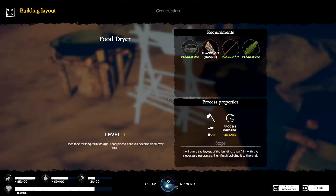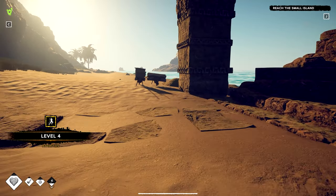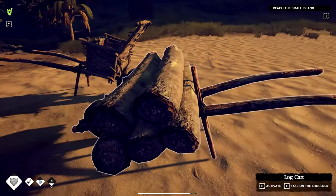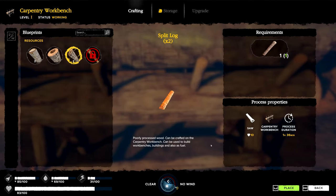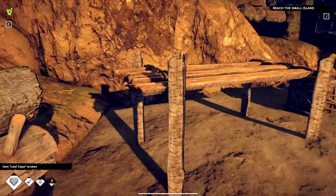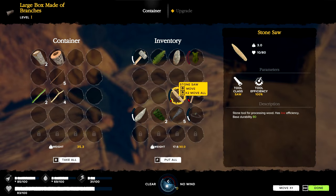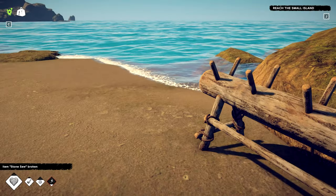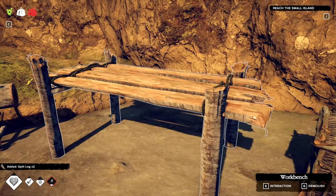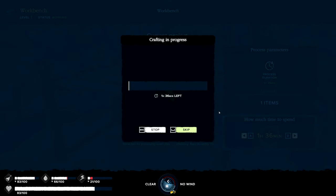Next we're going to craft the food dryer. We've already placed most of the required items except the split logs. This time instead of a hollow log we're going to make split logs, so we'll grab a common log and bring it over. We'll check whether the saw has enough health — it has enough for one more cut — so we'll saw that up. The stone saw is now broken, so we'll grab a large stone and turn it into a new saw.